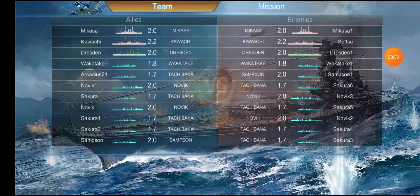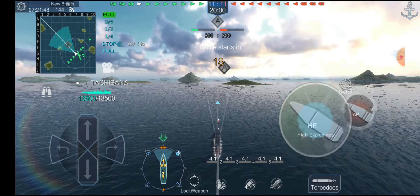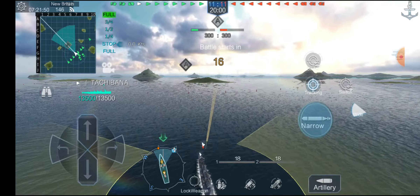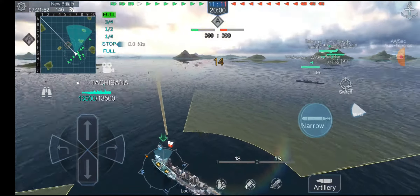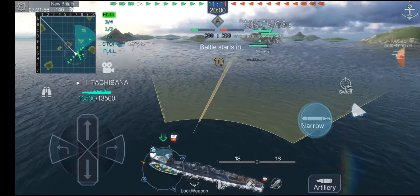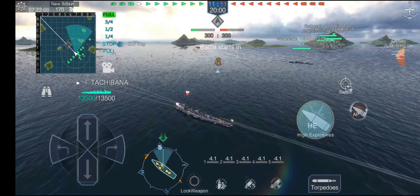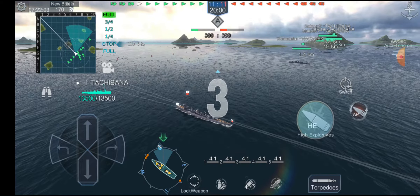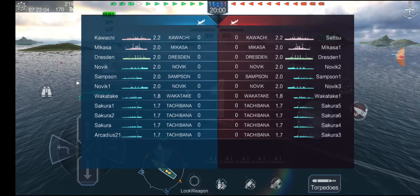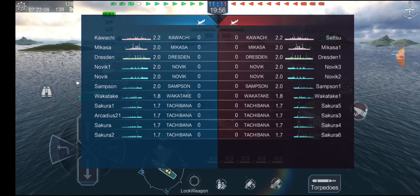Alright, and here we go. Two battleships, one cruiser, and a ton of destroyers — wow, that's a lot of destroyers. Remember, we only have the 5km torpedoes, however they do reload in 18 seconds, which is quite a difference versus the alternate set we had. I do have health buffs and speed buffs applied. We have a lot of Tachibanas, a Wakitake, a Samson, and two Noviks.